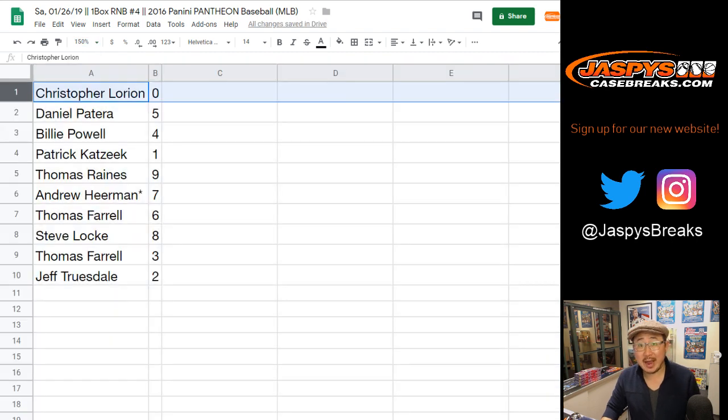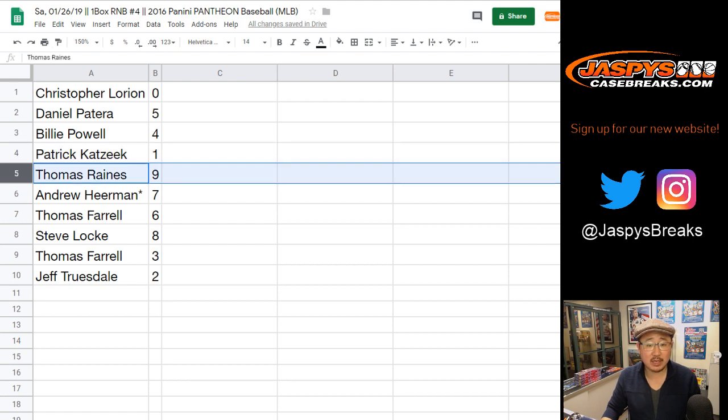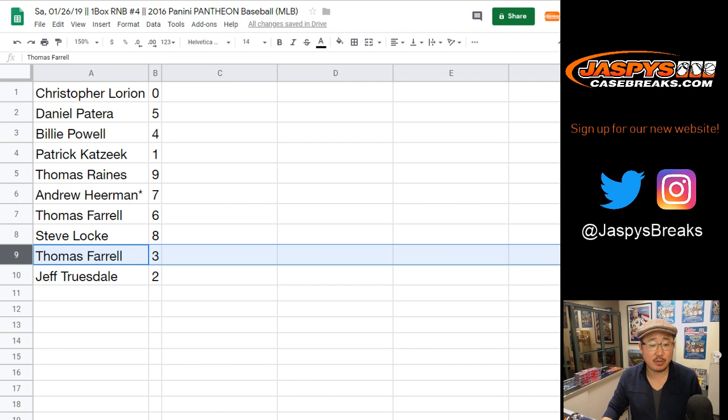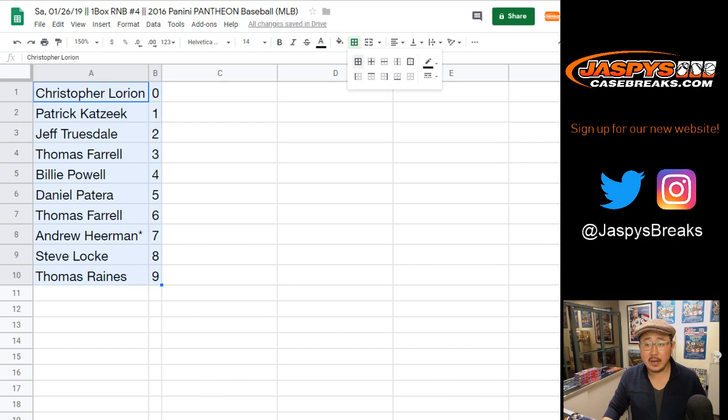So Chris, you have zero — any and all redemptions will go to you. Daniel with five, Billy with four, Patrick with one, Thomas with nine, Andrew — last spot — Mojo seven. Thomas with six, Steve with eight, Thomas with three, Jeff with two. Let's order those by number.